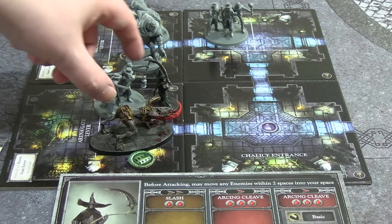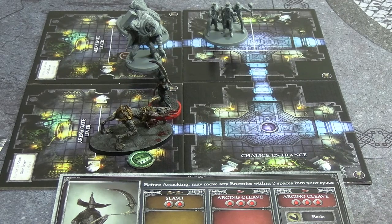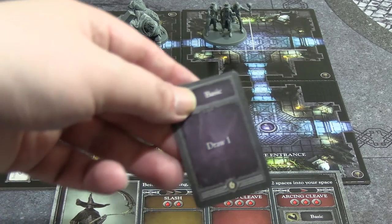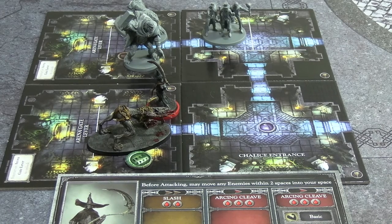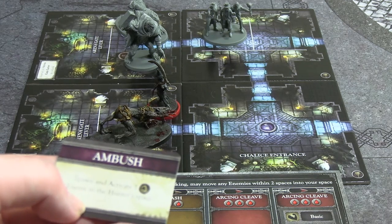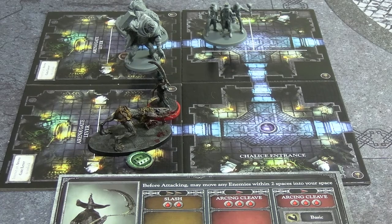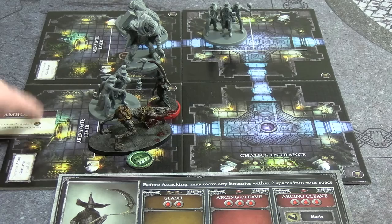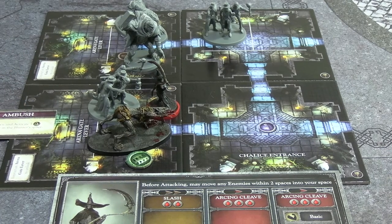We're down to two health. The Hunter's Mob is obliterated and I need to check what Stun does: the hunter must discard one card, or take one damage. I discard that to resolve it. I also forgot to draw a Chalice Trap - drawing now: 'Ambush - spawn and activate one enemy, the slug-icon Hunter's Mob enemy, in the hunter's space.' So let's say the hunter I just killed was actually the ambush mob that appeared, and the original Hunter's Mob is still there.